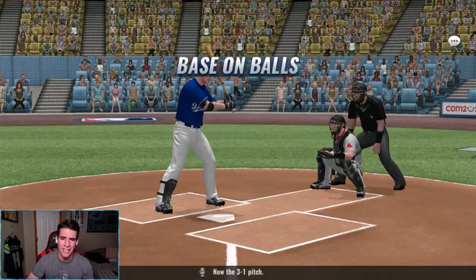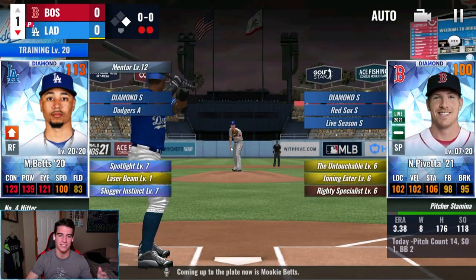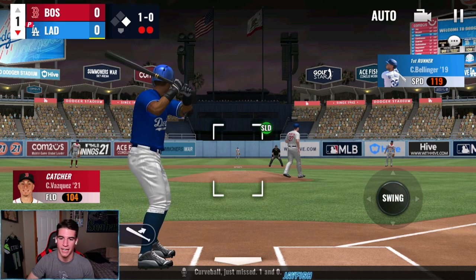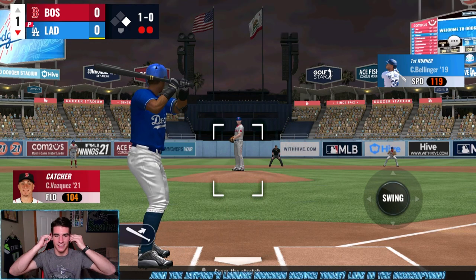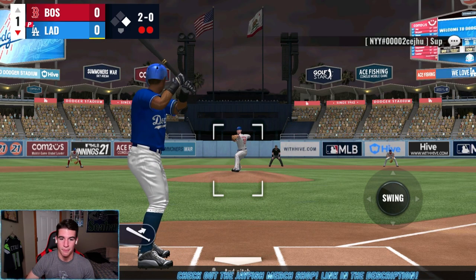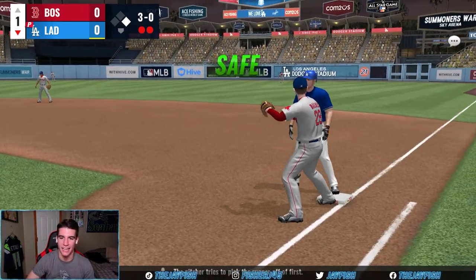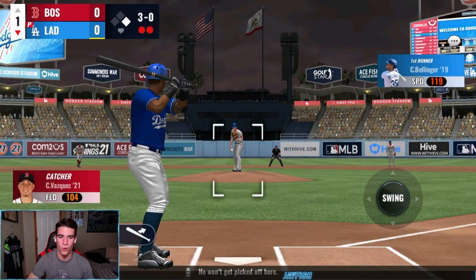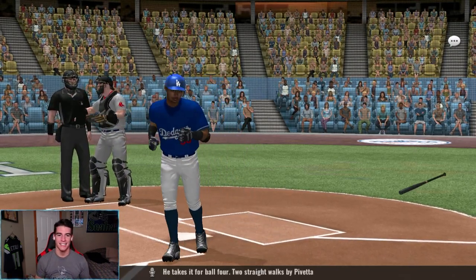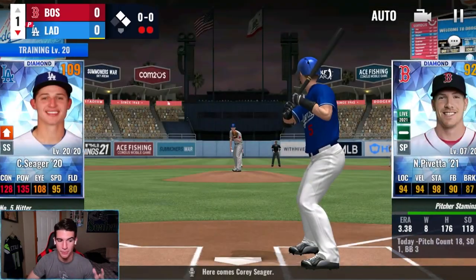Belly's on with two outs, which brings up Betts — probably my second best player in the lineup behind Belly. Let's see if we can make up for that big mistake. Belly has 119 speed — I didn't even realize that. This pitcher is struggling to throw strikes; another walk. If we're going to walk anyone, make it Betts and Belly with two outs. That brings up Seager now.